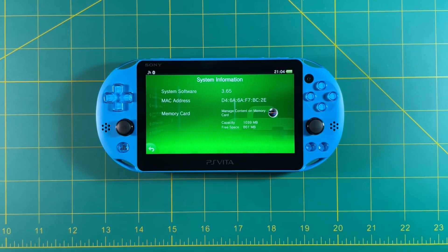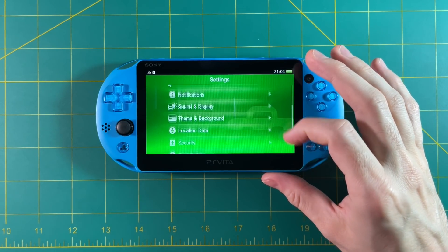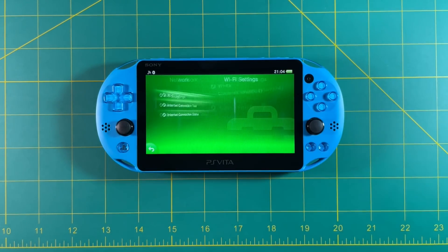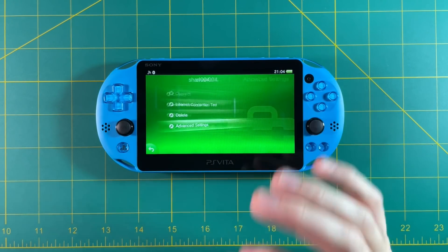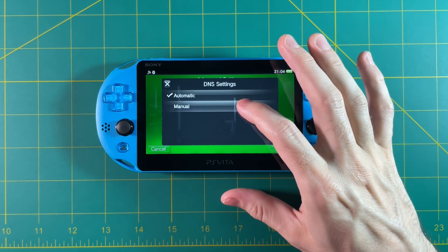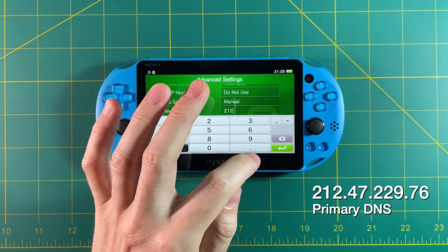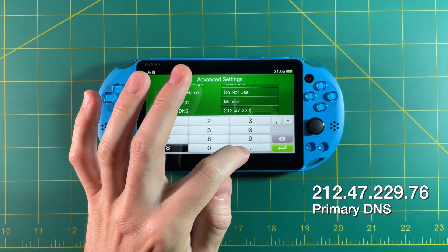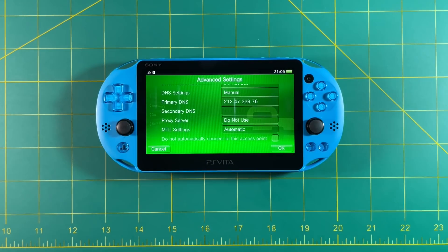So how cool is that? One thing about having 3.65 is that your PS Vita is going to constantly remind you to upgrade to 3.73. There's a very easy way to prevent this — go into the network settings, then Wi-Fi settings, select your Wi-Fi network, and go into advanced settings. Here you want to go into the DNS settings. It's already set to automatic — change that to manual. Your primary DNS number should be set to 212.47.229.76. It works, and after that you're not going to get any update prompts. At this point, we have successfully downgraded to 3.65 and we're ready to run the jailbreak.